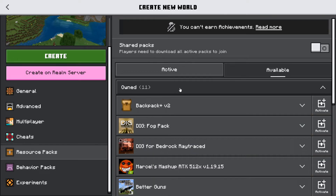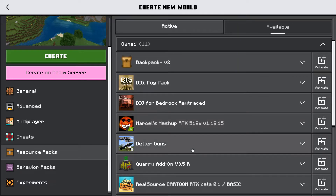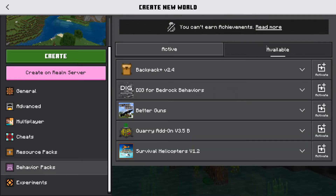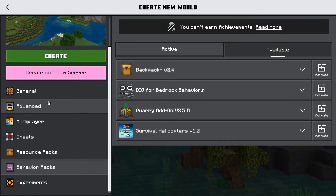Click 'Available' or 'Owned' and all of your mods should pop up here. I'm going to go ahead and activate the Better Guns mod. Under behavior packs, you're going to want to look in there to see if there are any extras for the mod you downloaded, and go ahead and activate that too.